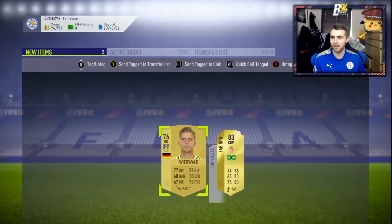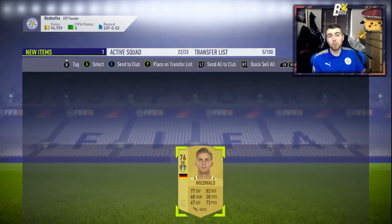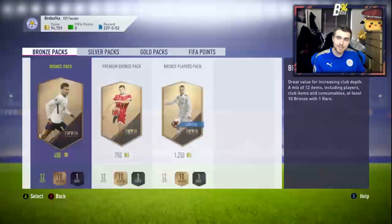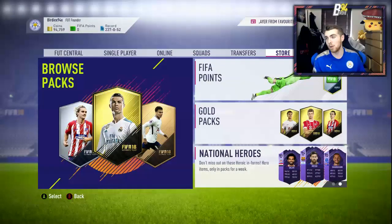We could get like a thousand coins for Fabinho and that would be decent. So for our rewards this week, if I sold everything I'd make over 75,000 coins purely from squad battles. This puts me up to about 95k. Let me update you on what has been going on.